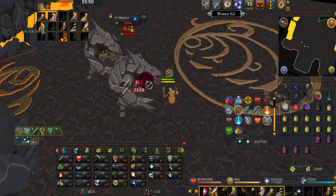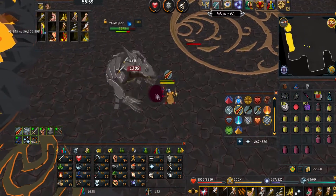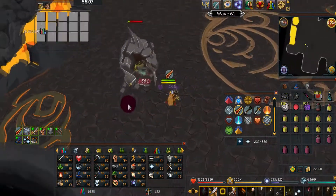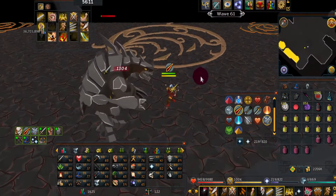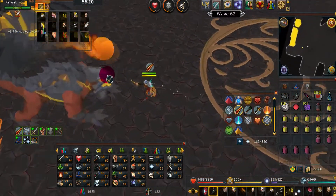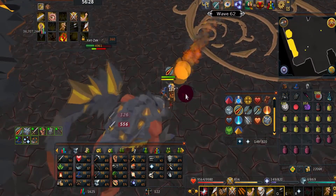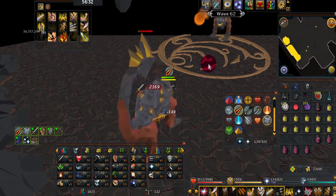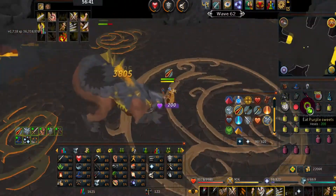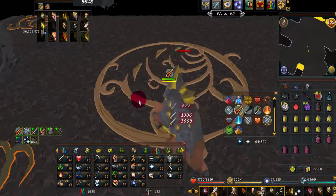If you've been Soul Splitting, I'd highly suggest turning off Soul Split and turning on Mage pray for wave 62, because wave 62 is two level 360s — you will get wrecked without Mage pray. After wave 62 you'll have Jad. There are ways to know what his first attack will be, but my best suggestion is to top up your Hitpoints and pray — hopefully you don't get one-hit by Jad.